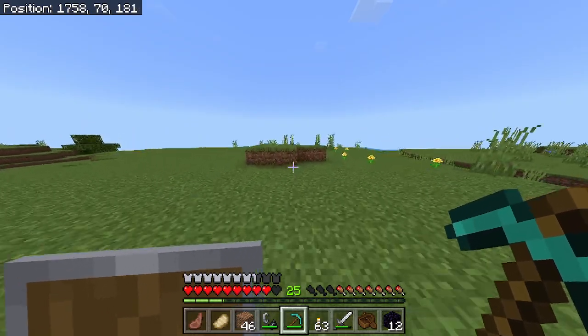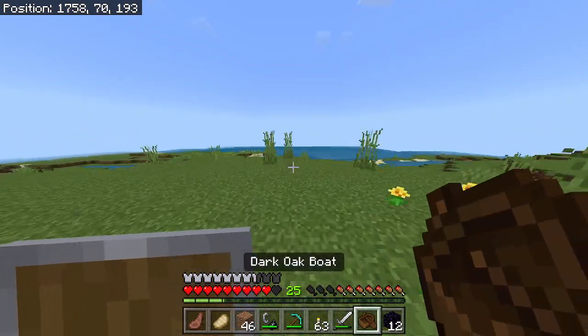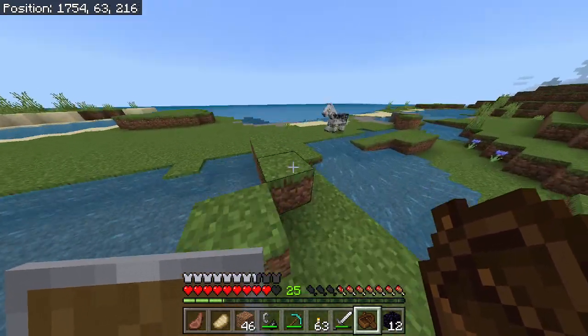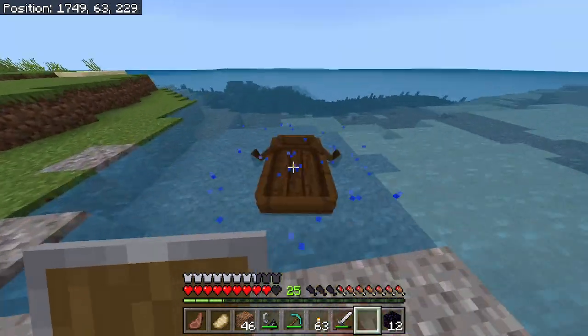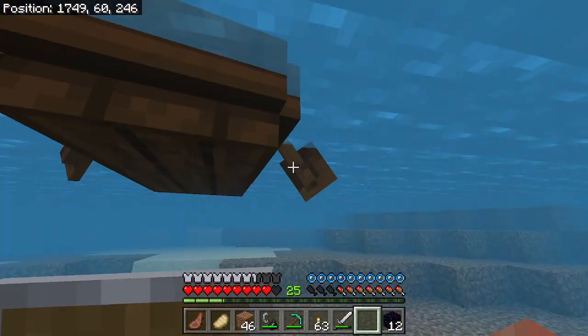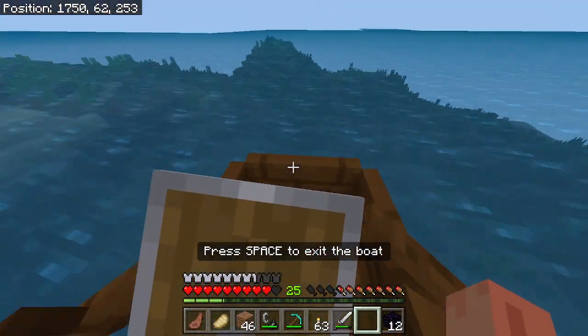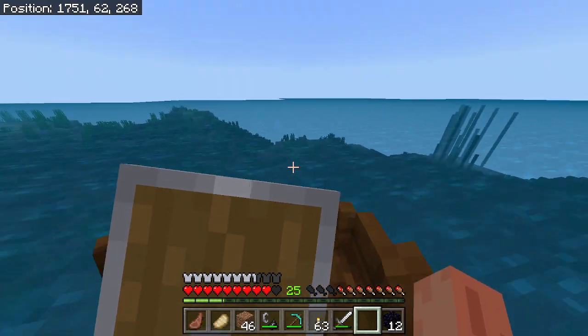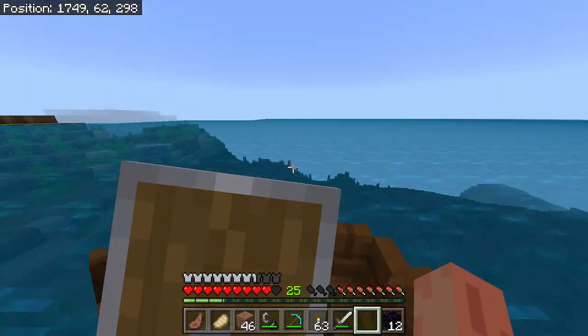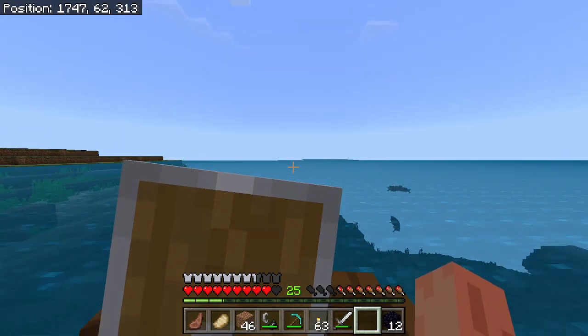I wrote down the coordinates to my house so that way I won't make any mistakes or forget. I thought that was a skeleton horse for a second. So when I'm traveling across the ocean, I like to try to keep it as straight as possible.